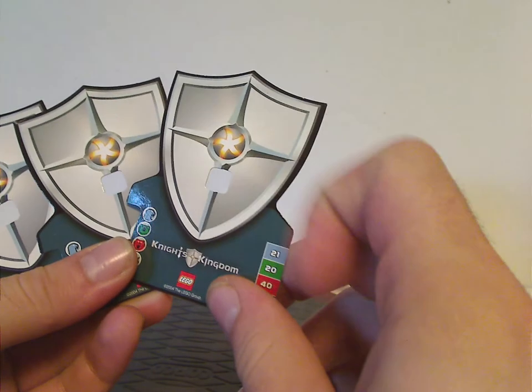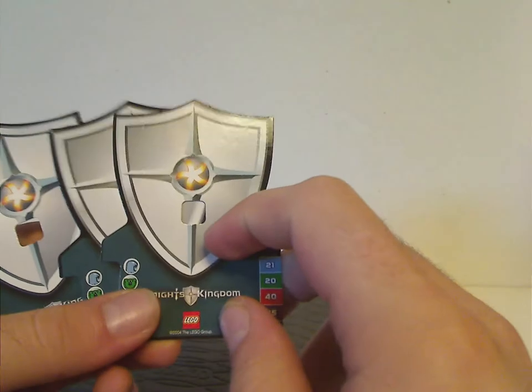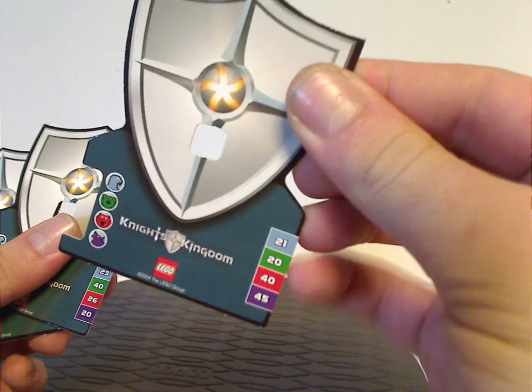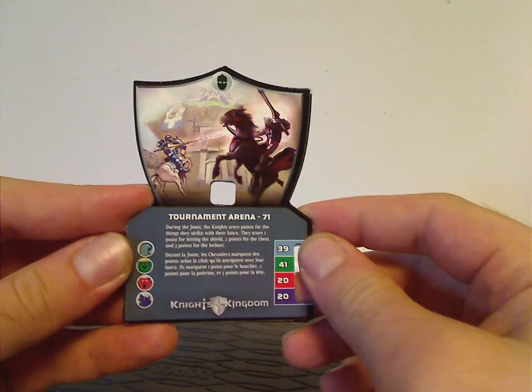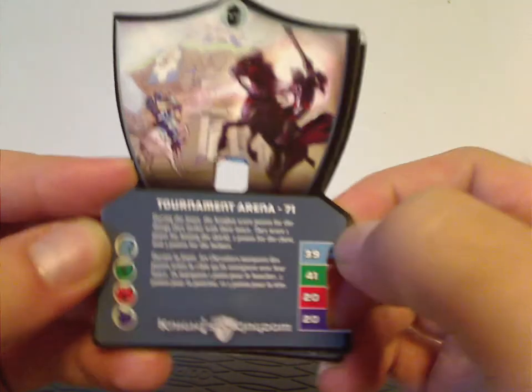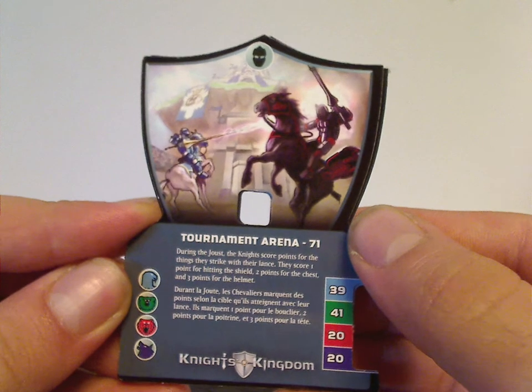Also included, you get three of these cards. Why is there a hole in them? Well, on the buildable figure sets they're used as the shields. On each one of them you get the numbers that are the stats, and on the other side you get everything else. If you want to read any of this, pause the video.